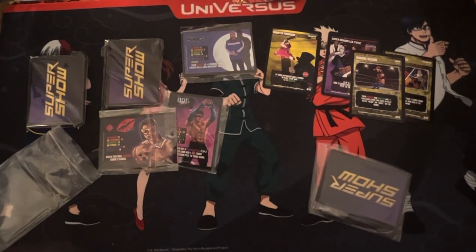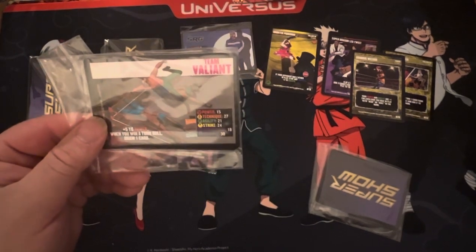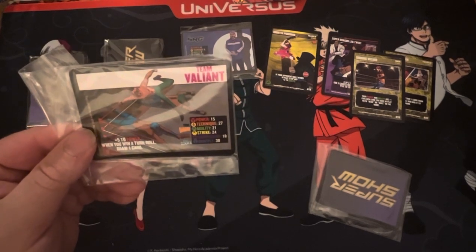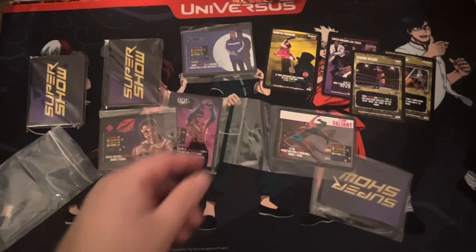Then we've got Team Valiant. Grapple 30, Tech 27. Trio, with plus five to power. When you win a turn roll, draw one card. Neat.